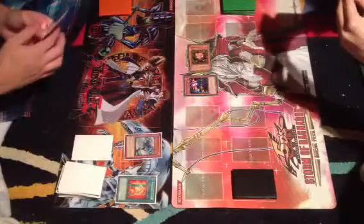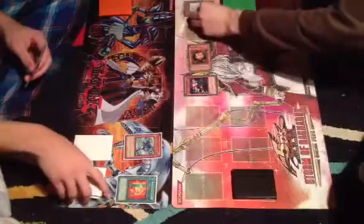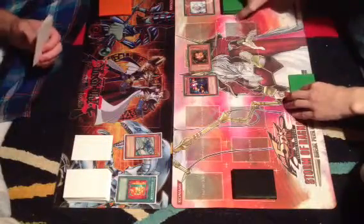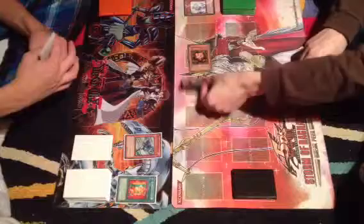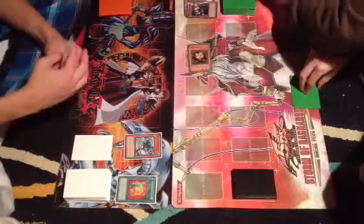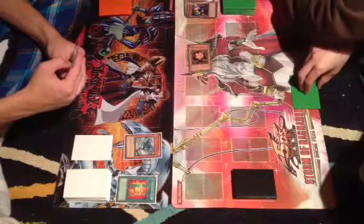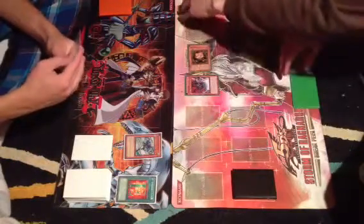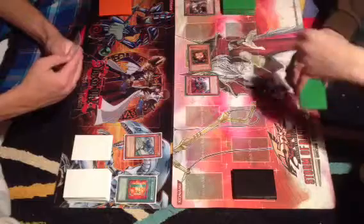Elemental Hero Stratus effect. I'll take Tour Guide. Kaboom. I take 800 and I drop Trigodia. Alright. My turn.